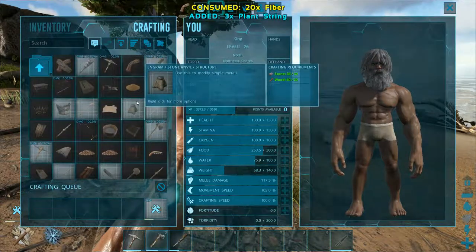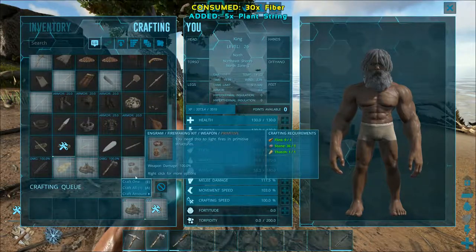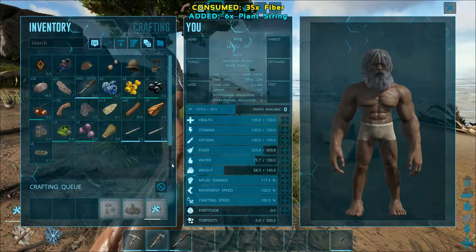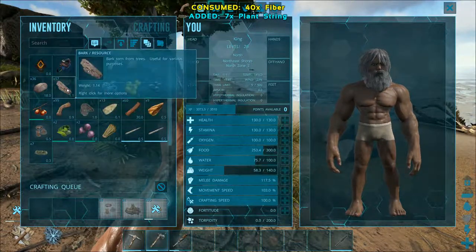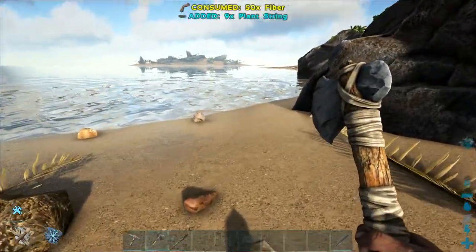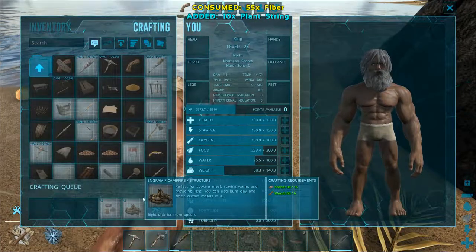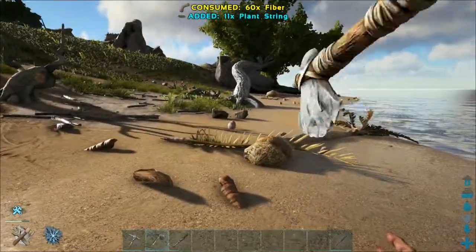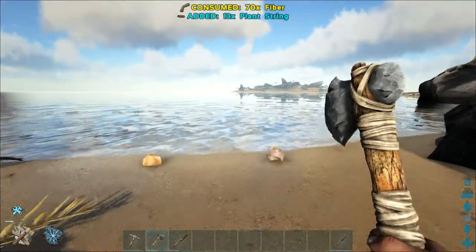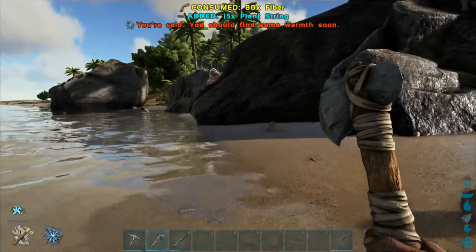I can make the fireplace now, so I'll make one. And I'll make another fire starter if I can. Look at my inventory — 60 wood, so I'm getting a good start. You can also burn bark in the fireplace, which is very helpful. I'll slap my fire down here once it's finished being made. I am getting slowly thirsty. If you run, you're going to get thirsty faster, so in the beginning you probably don't want to sprint unless you have to.